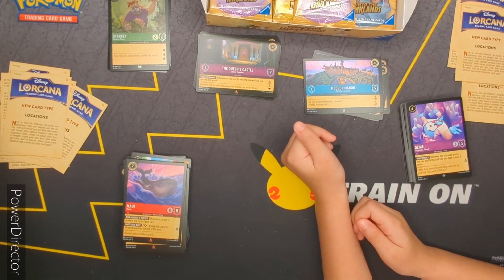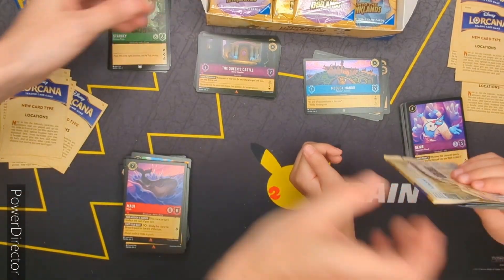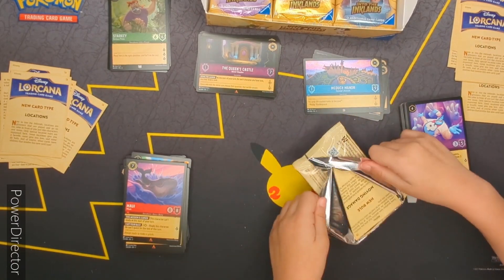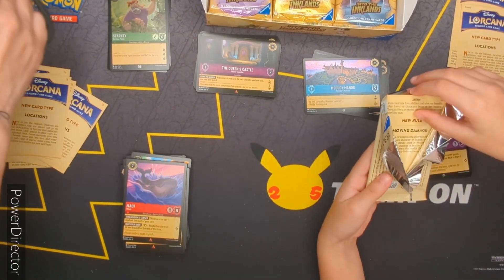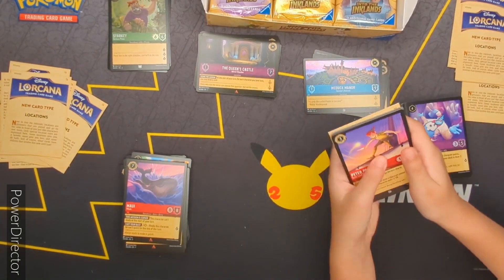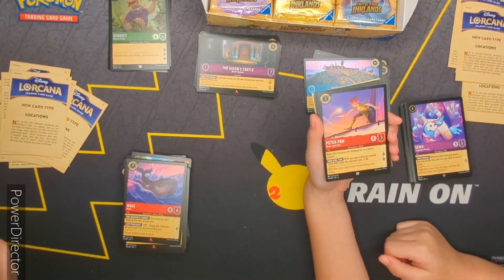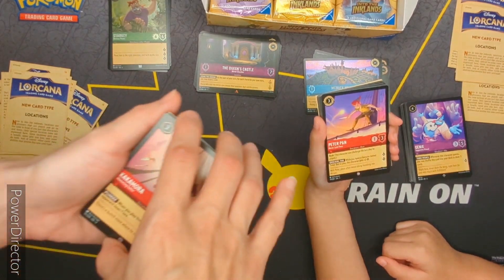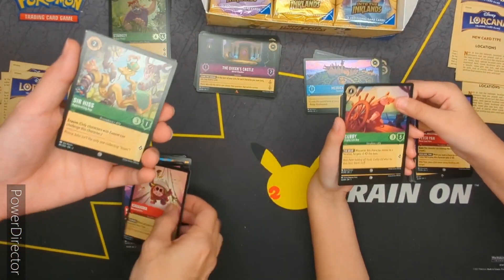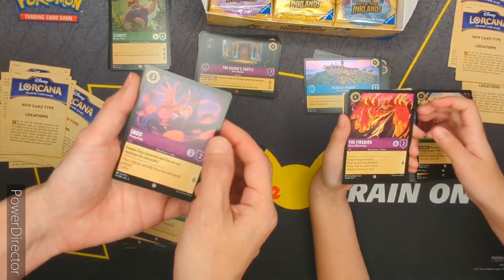Alright, alright. We haven't been doing too bad. Oh, another Peter Pan. Another Peter Pan — yeah, they seem to like to give us Peter Pans. Kakamora — I love these little guys from Moana. Cubby again. The Firebird — that's cool. Iago, I love Iago.